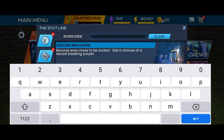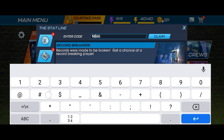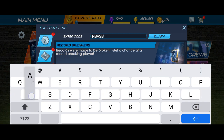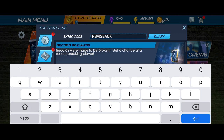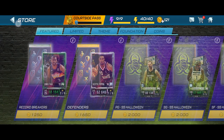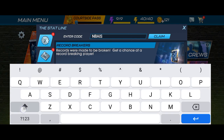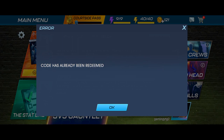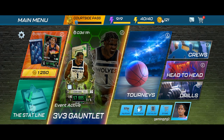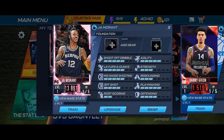So it's time to share the code. The code is fully in capital letters, so you have to type in capitals. The code is NBAISBACK. You can see I have entered all the letters in capitals. Now the code is entered correctly — let's press the claim button. You can see it is showing me that the code has already been redeemed, meaning I have already used this code. If you have not redeemed this code, you will get the reward. I already showed you in My Team that JA Morant is the player you are going to get by using this code.